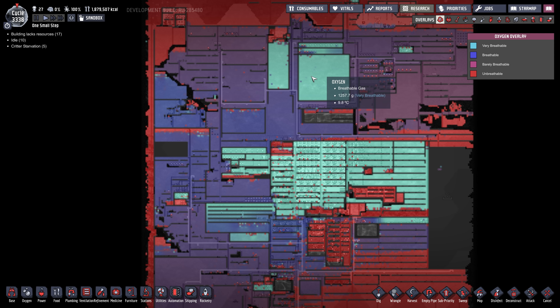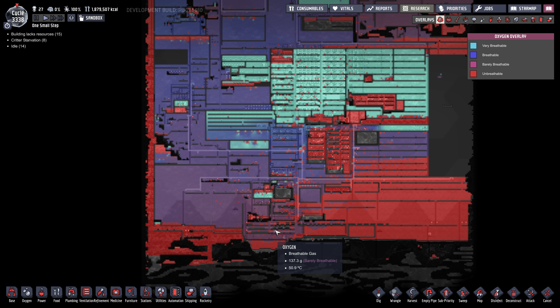Oxygen is pretty much contained. This room here is not used for anything — I just sealed off some areas because I didn't want oxygen floating out into the rest of the map. And we've got a lot of low-density CO2 here that's not really making its way to the Slicksters, so I want to redo something with my Slickster farms.